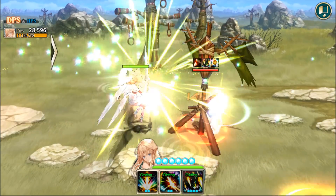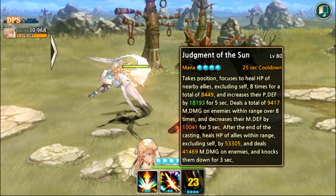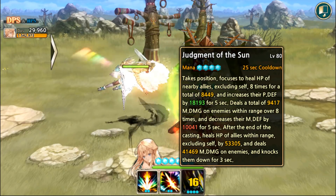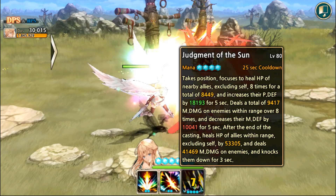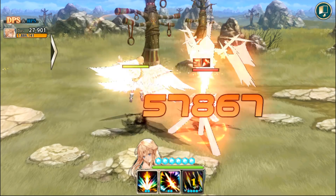It looks like quite a long animation. While she's doing that, she'll heal allies, increase their physical defense, deal magic damage, decrease their magic defense, and at the end she'll heal nearby allies, deal more damage, and knock enemies down. So quite a lot of effects — healing, CC, and damage.